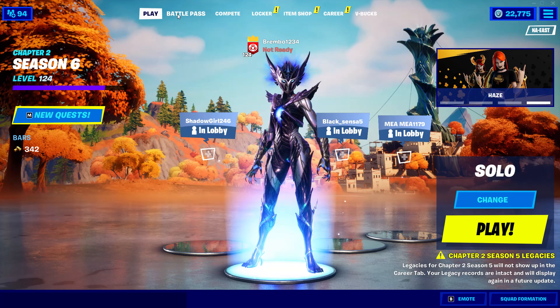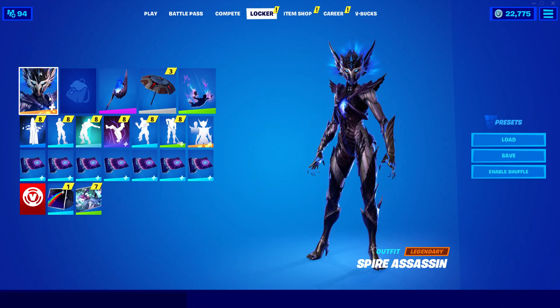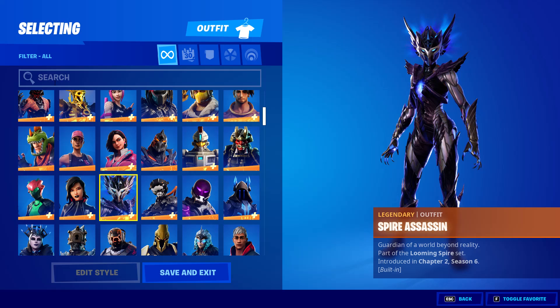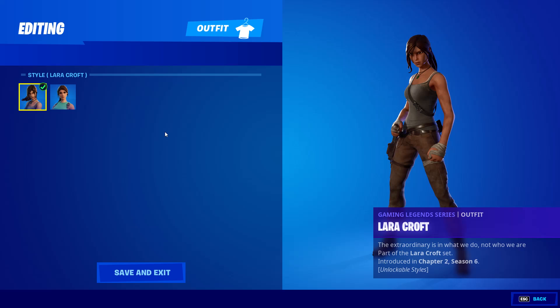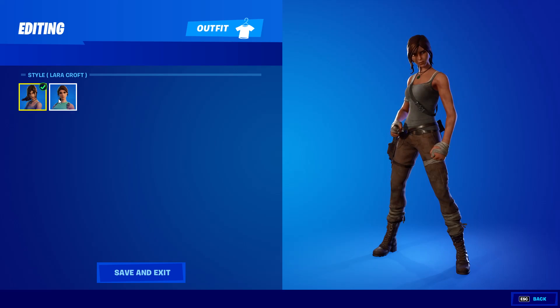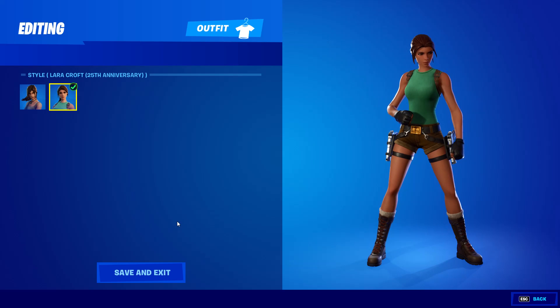There are actually four edit styles in total, which can be a little confusing. If I go over here to the locker and type in 'Laura,' we got Lara Croft. Edit styles: we have the Gaming Legend Series outfit Lara Croft, then we have the 25th Anniversary, then there's also the Classic Lara Croft, and then there's going to be the Golden Lara Croft — fully golden — at level 215, which is the max level for Chapter 2 Season 6.